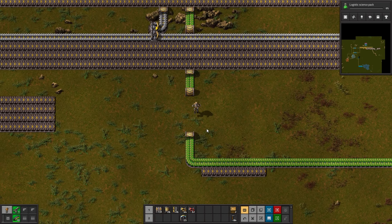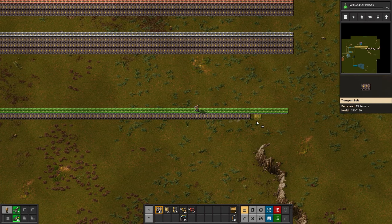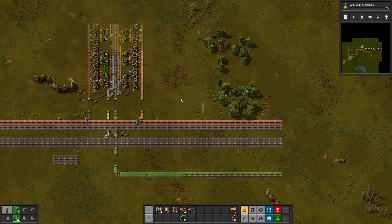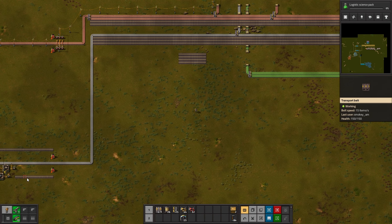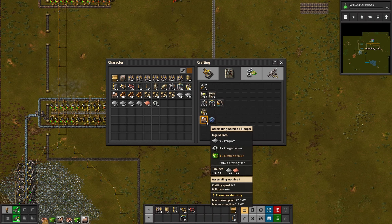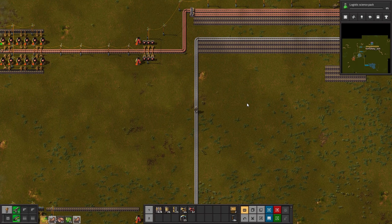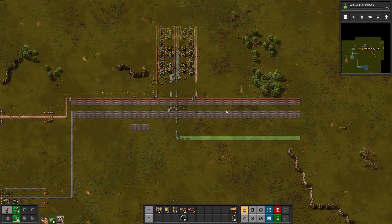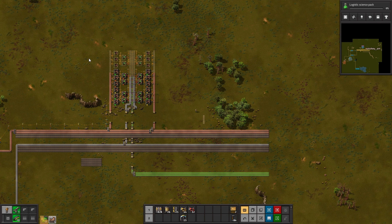We're basically cooking right now. We have green circuit production. I started with just one belt but I think we're going to start expanding it to two belts, even though this is overkill — but it's better to have it set up. I cleared some trees. These extra transport belts from this makeshift place came in really handy, because we used like one and a half to two thousand belts just expanding this initial part of the bus. You really use a whole lot of belt. We have the blueprint for the green circuit, the next layer of green circuit expansion — right now we don't need it, but this is around the place where we'll have the second column once we need it.